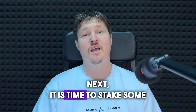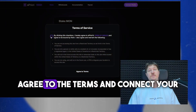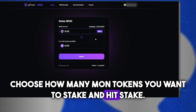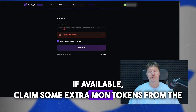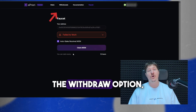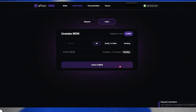It is time to stake some MON tokens. Head over to Apriori and let's go step by step. Agree to the terms and connect your wallet. Choose how many MON tokens you want to stake and hit Stake. If available, claim some extra MON tokens from the faucet. Try withdrawing some tokens using the Withdraw option just to test it out.